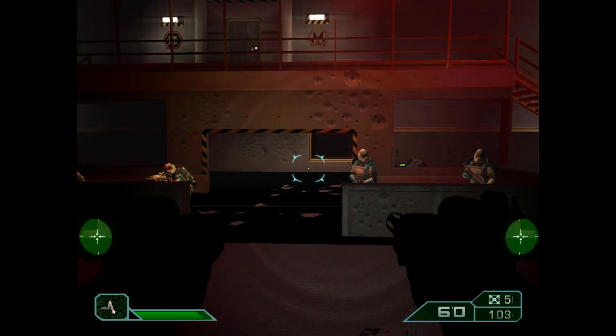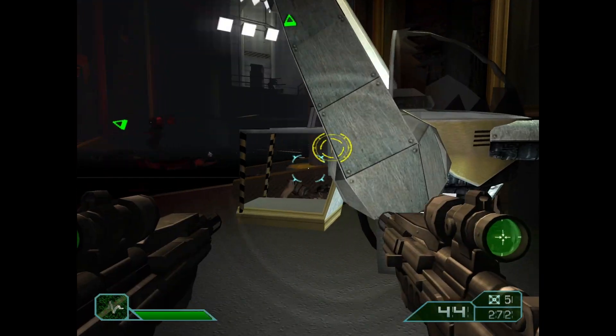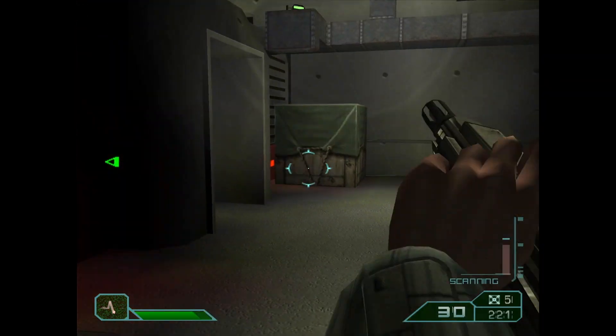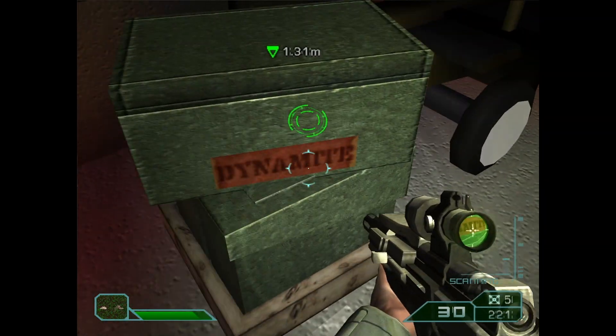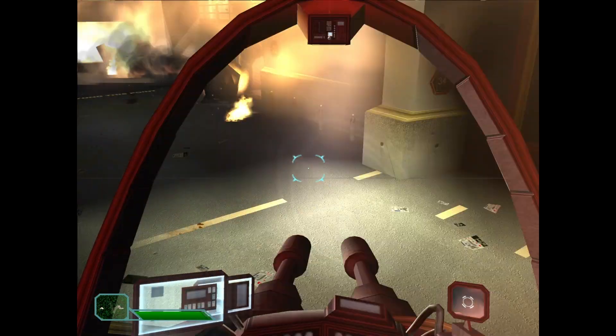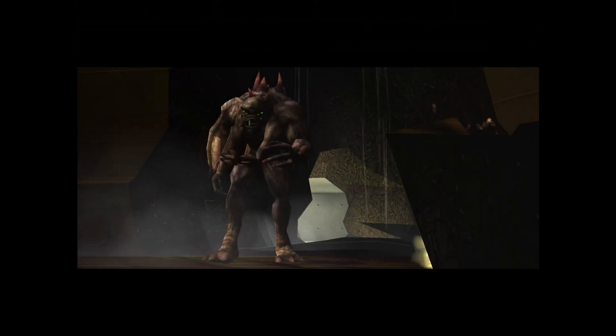I soon came across Hazard Team Delta, who were pinned down by an onslaught of mutants. I helped them load and activate the turrets and fixed their communications, which allowed us to gain intel on an armory nearby and get some explosives. We used those explosives to blow a hole in the wall and escape the room. But as we approached the hole in the wall, a big creature blocks the path and kills three members of Team Delta.